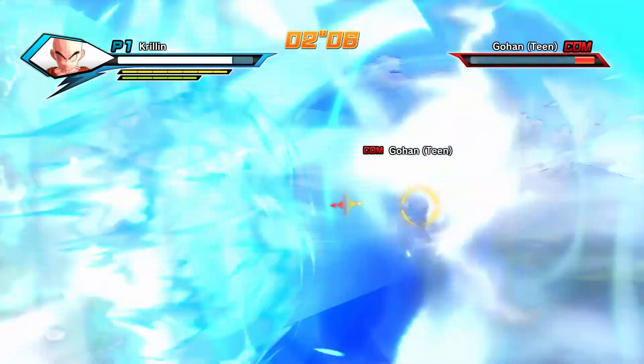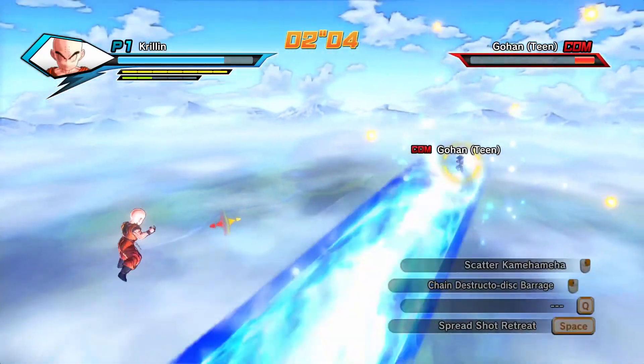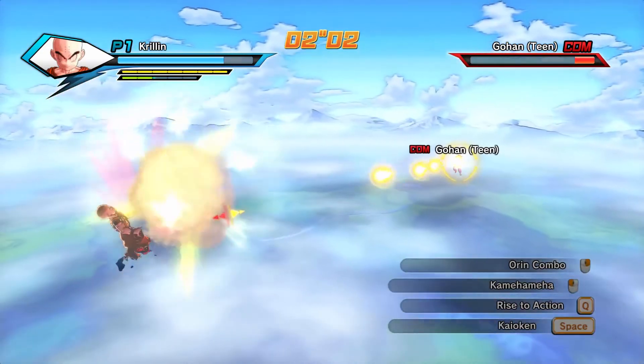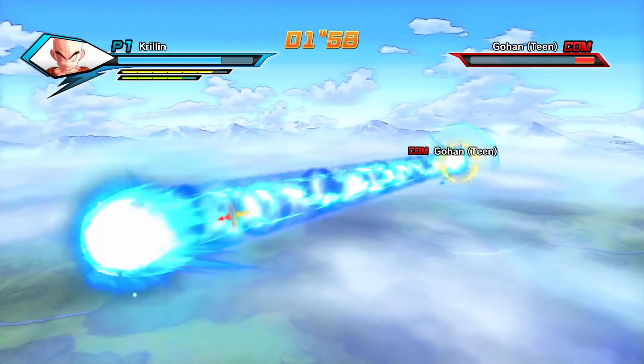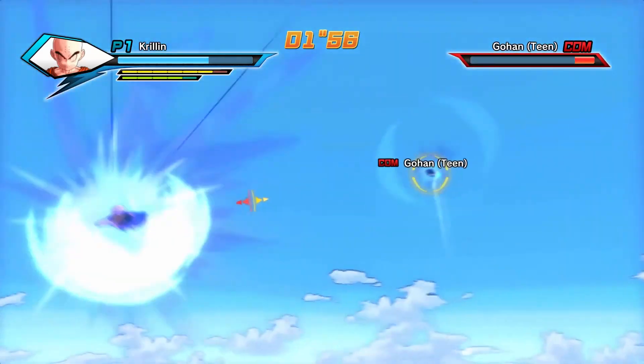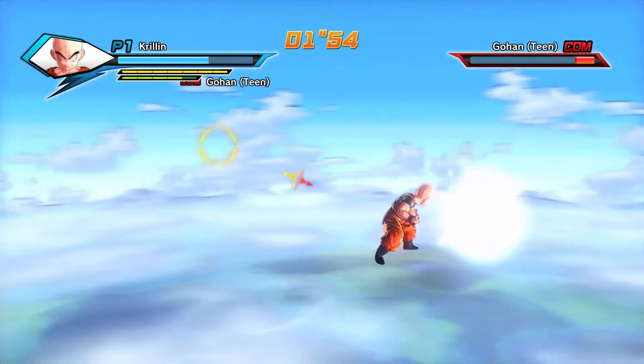Except we run into a little problem — make that two problems. Our solar system is not ball-shaped, and its matter is definitely not well spread out. In fact, most of it is in the center, in the sun, so we have to do a better approximation.